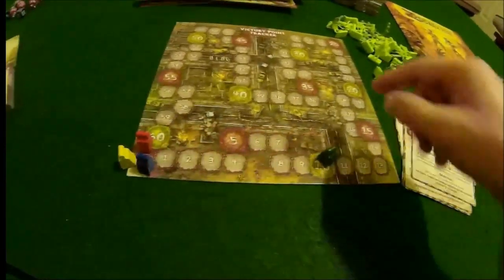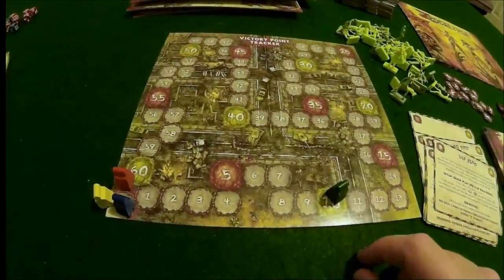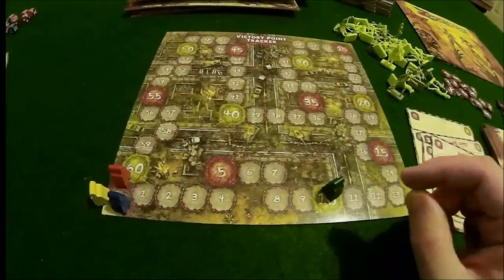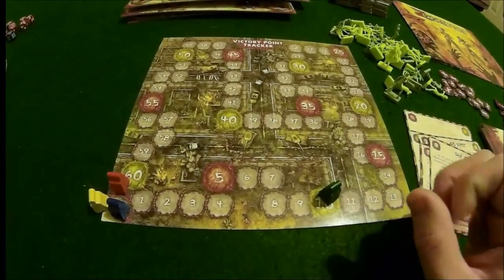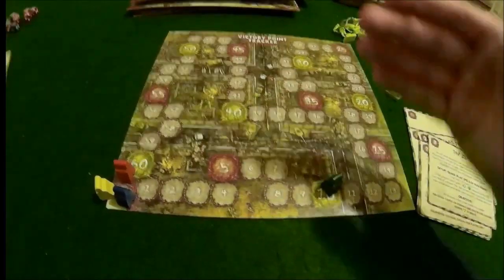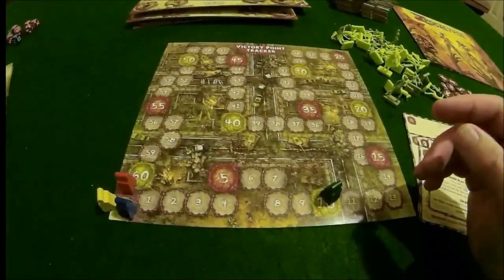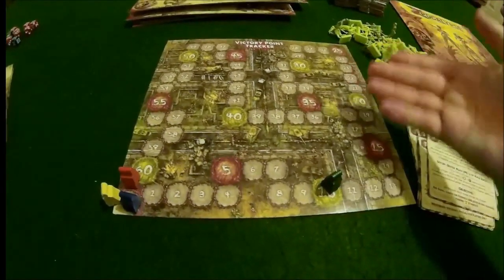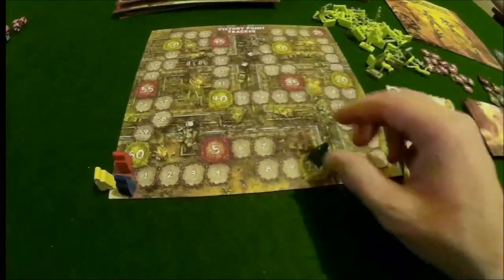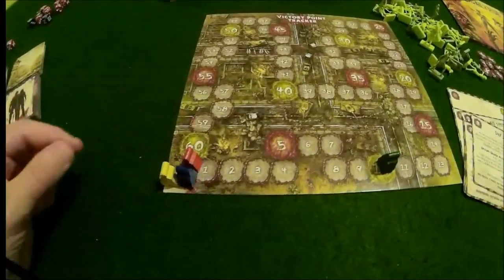The score chart comes into play during the actual game. This is a cooperative game, but the score chart introduces a little player competition. The player at the end of the game who has the most points is considered the overall winner - even though everybody won and you're surviving the apocalypse together. It'll make someone who's a little more competitive happy, because they can try to outdo their friends and say, we all survived, but who survived the best?